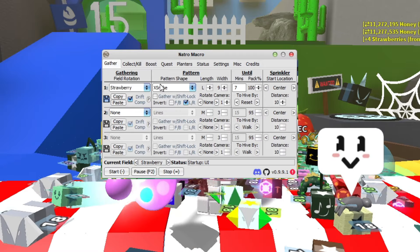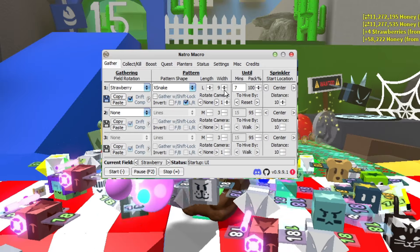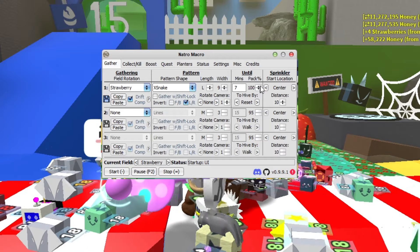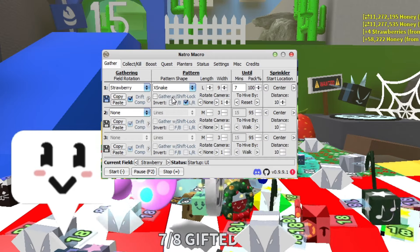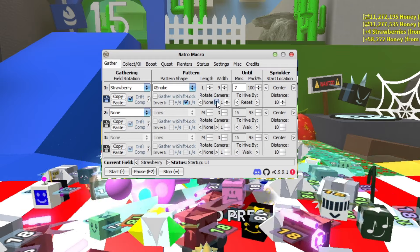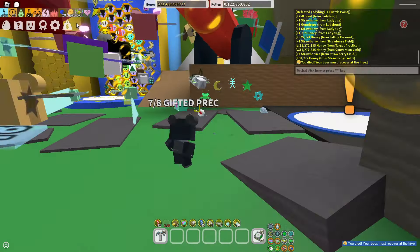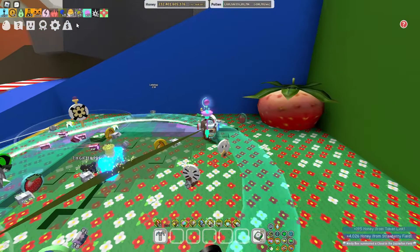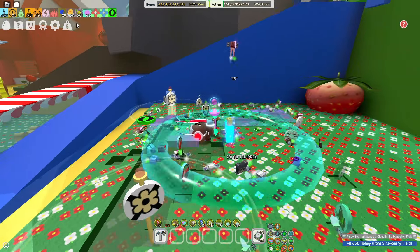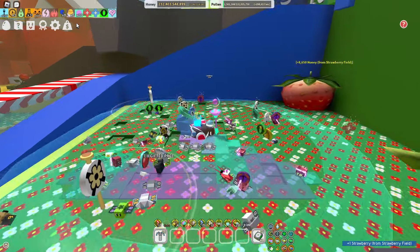With strawberry it's a little bit different but basically the same pattern shape. Just make sure it's on egg snake, then the length put it on large, width nine, and put as many minutes as you want - I recommend as much as you can. Drift comp on, L slash R, rotate camera on none and one, to hive by reset - it all depends if you need honey or not. Distance I just put 10. For best results try and get as much haste providers as possible. I'm not saying fill your hive with haste bees - maybe just get bee quips that have haste and a haste bee gifted, that should be enough.